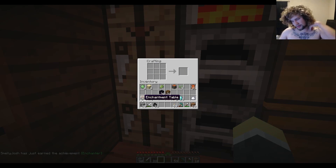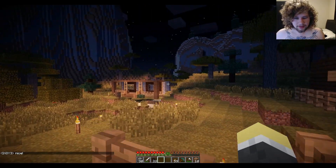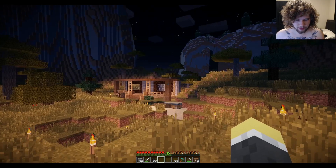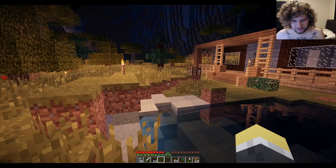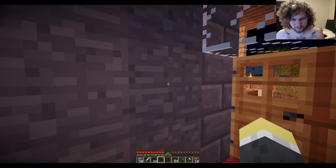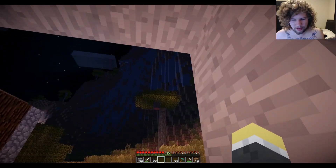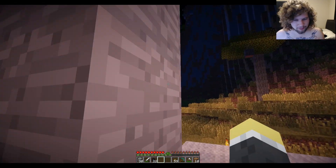So I got my enchanting table and four bookshelves. I don't know where I'm gonna place it — I'll probably place it in this house over here, but I need to finish building it. Me and my friend are building this house; he's like the project manager, he does everything and I do all the hard work like crafting the materials. I'm scared to touch anything — I don't want him to get mad at me.